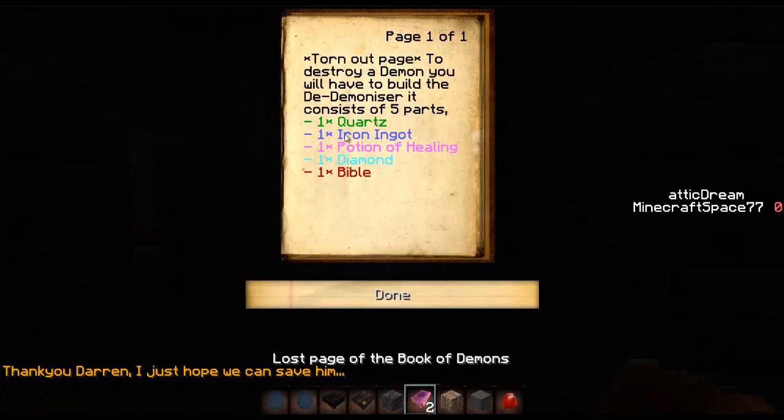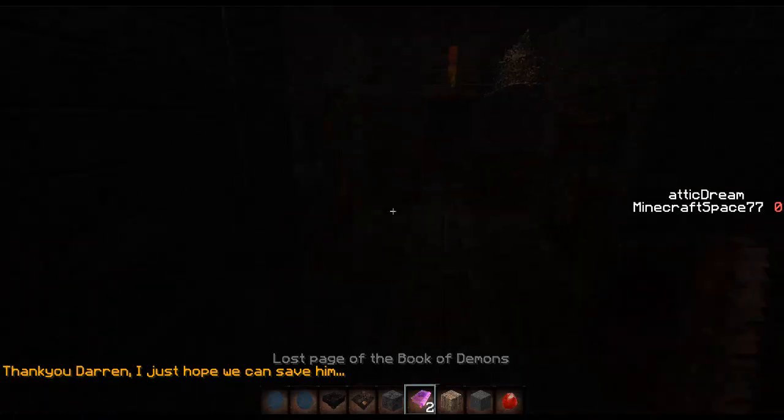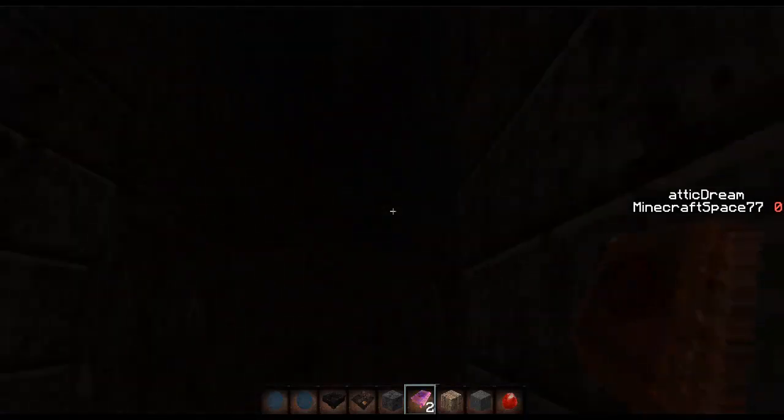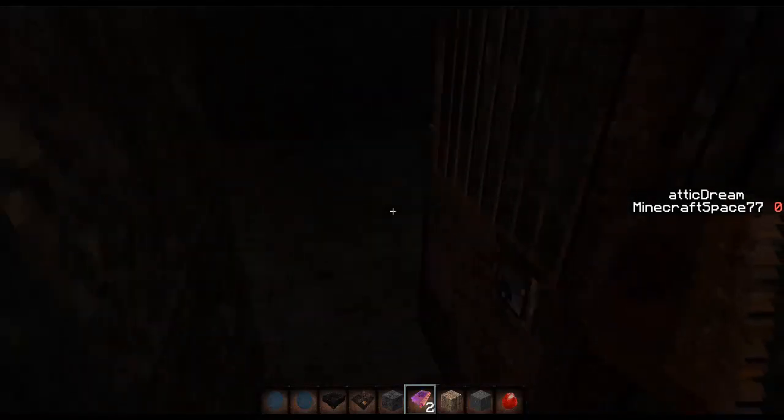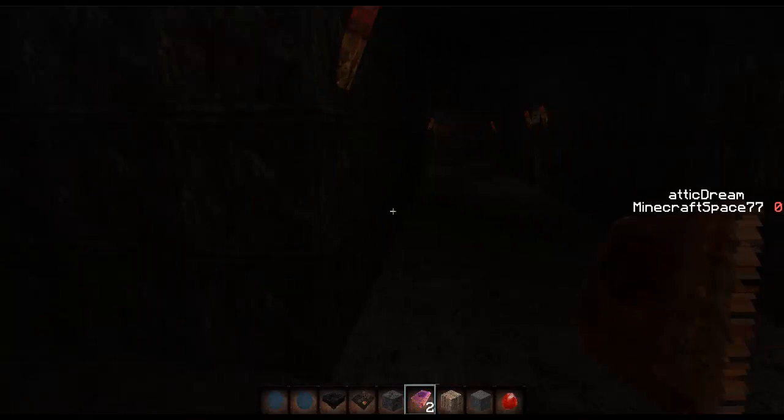After that, you can see that this is open and also I've modified the book — I've added color and everything. So: 'To destroy a demon you'll have to build the de-demonizer. It consists of five parts: one times quartz, one times iron ingots, one times potion of healing, one times diamond, and one times bible.' It's the same thing but just a bit more neat.